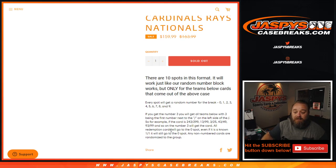All redemption cards go to the zero spot. Even if it is a known one-of-one, it will go to the zero spot since it is redemption. Any non-numbered cards are randomized to the group. National Treasures — I don't think there are any non-numbered cards, but we'll find out. In-person one-of-ones will go to the one spot.